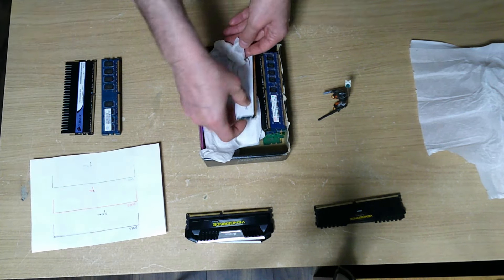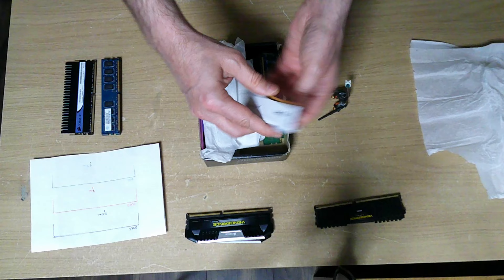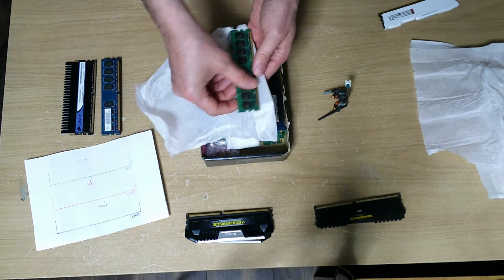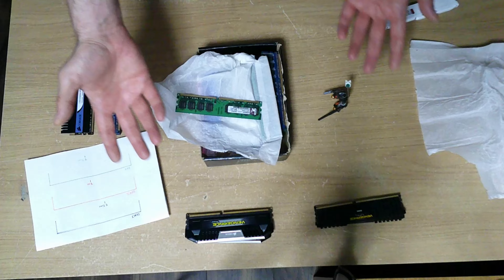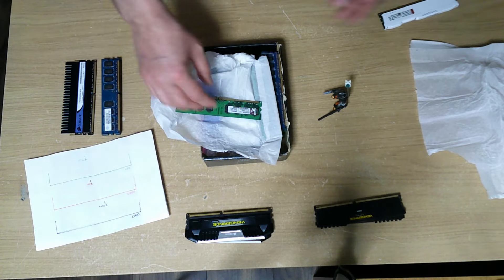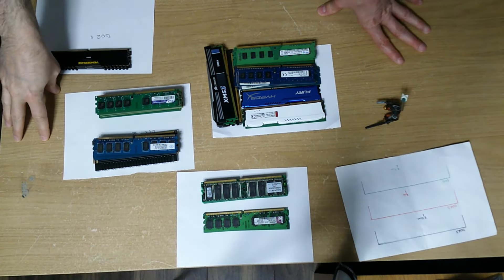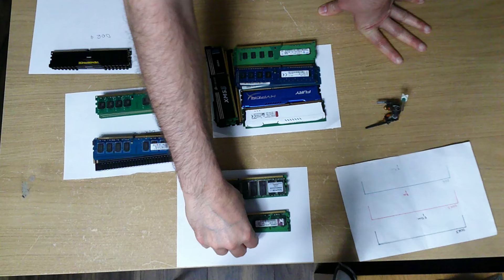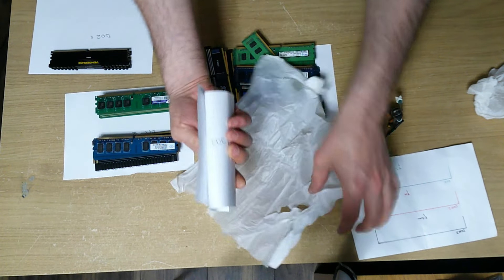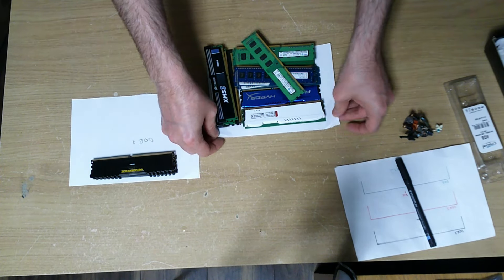Another Corsair Dominator - that's a good make. Doesn't tell me what DDR it is but it gives me timings of 5-5-5-15, 1066 megahertz, two gigabytes. We can line up the notch - DDR2. We have some HyperX Furies at 1.5 volts, doesn't give me the timings or the DDR. We'll line it up - these are DDR3. Those are the issues I'm having - I'll go through these and figure out if I've got any more DDR4s and that's about it. DDR1s we can take off the table, and DDR2 as well. That leaves DDR4 and DDR3.